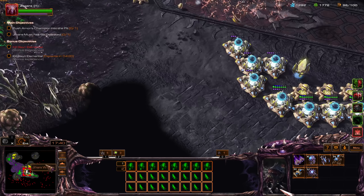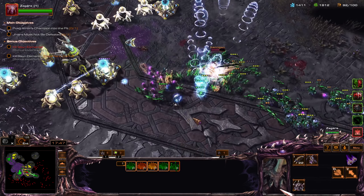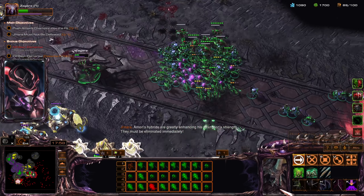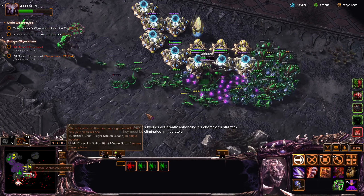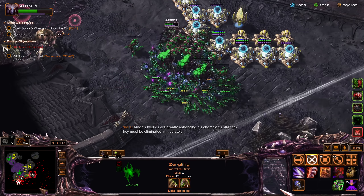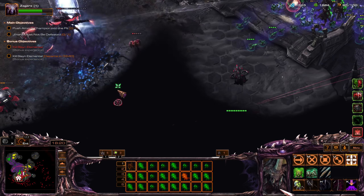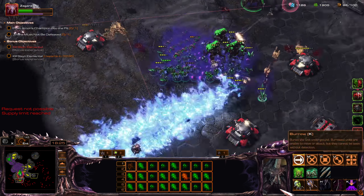We're still maxed out surprisingly. Oh boy — here comes Kerrigan. Get some abs. So much lightning — uh oh. They must be eliminated immediately. Let's right-click individual Zerglings, a few at a time. That's a lot of cloaked stuff.